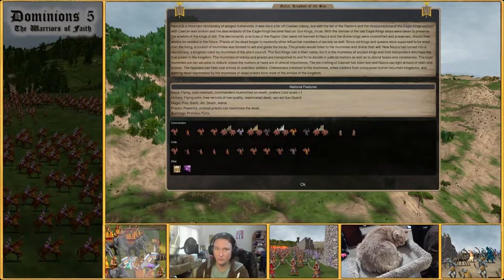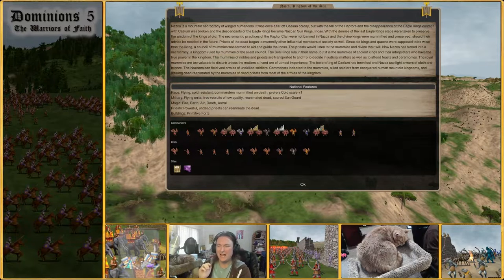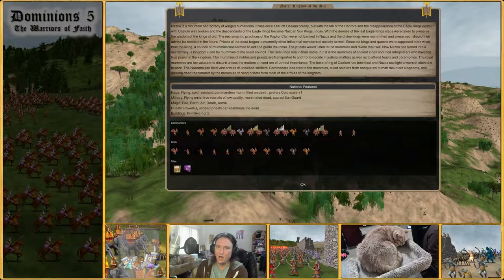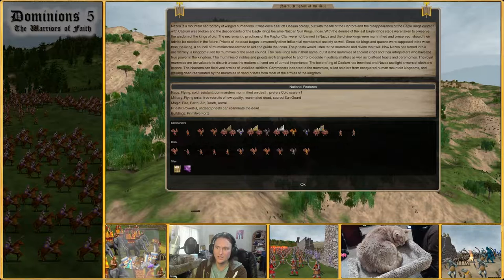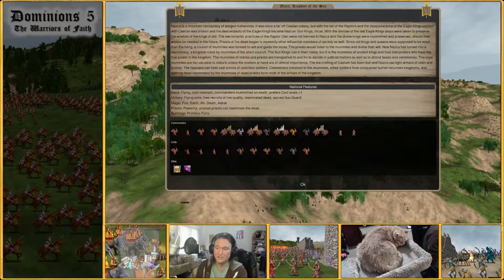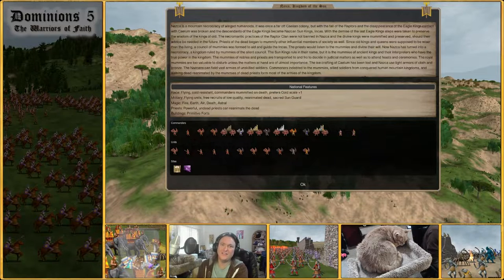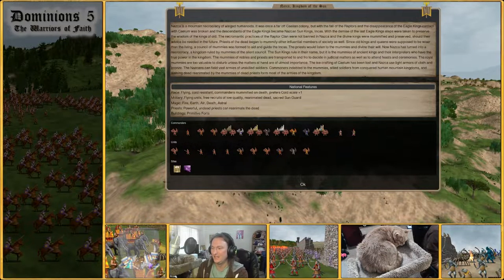Priests: they have powerful priests — meaning they have recruitable H3s — and undead priests can reanimate the dead. Buildings: they have primitive forts. I'm not 100% sure on this terminology, but Nazca has tier two forts, so maybe in middle age tier two forts are seen as primitive because it's only two tiers rather than three. Nazca is able to get two commander points out of their forts, and you don't have the issue of everything being slow to recruit like other primitive fort early age nations do.